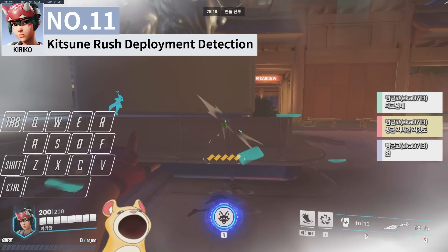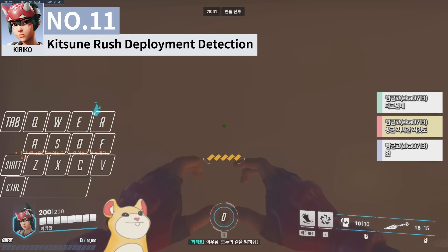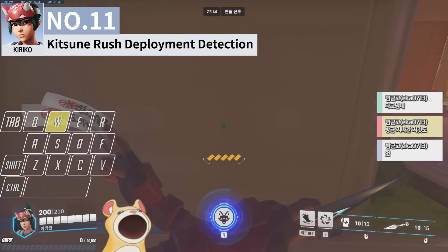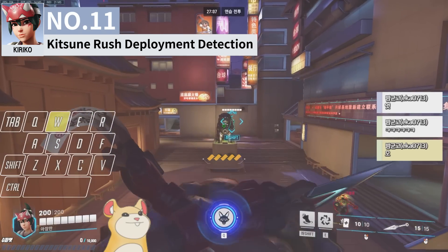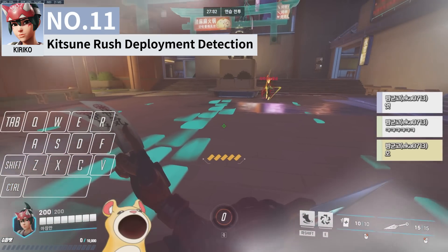Kitsune rush can be blocked by terrain and obstacles on the map. The rule of thumb is whether the ultimate gets stopped depends on whether you can jump over the object — if you can't jump over it, the ult gets blocked, but if you can make the jump, Kitsune rush will also successfully deploy over the obstacle. For example, because you can jump over the head on the statue on Night Market, Kitsune rush can deploy over it as well.